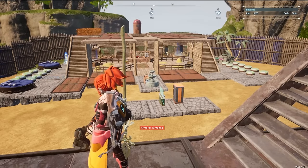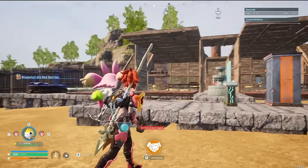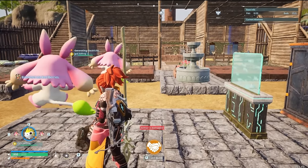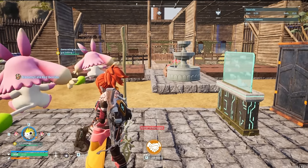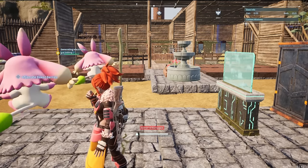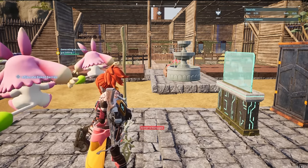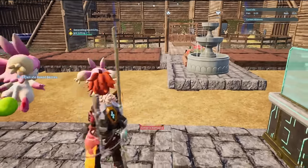The super AFK method will give you about 25 cakes an hour, which is the fastest I was able to calculate using this method. And the 95% AFK method will give you about 50 cakes an hour, which is also the fastest method I was able to calculate and test. The slightly less AFK method will net you twice as many cakes as the full AFK method.